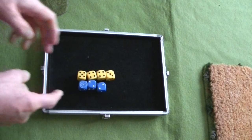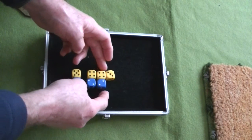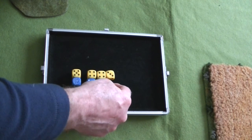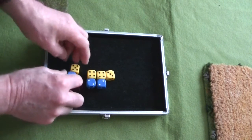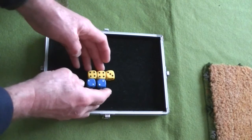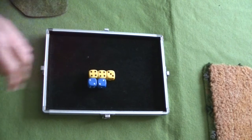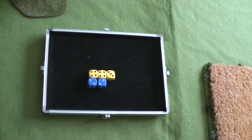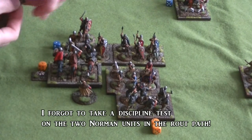The Normans have got six and two twos. The housecards have got five, two fours, a three, a two, and a one which won't count. So far that's a Norman win — automatic kill, automatic kill, and a discipline test. The Anglo-Danes have armour so they can drop that down to a five, causing it to be a draw. The Normans have no armour, so they've taken two automatic kills. They've already got two on them and have strength three — so they will break. We take the crossbowmen off the table.